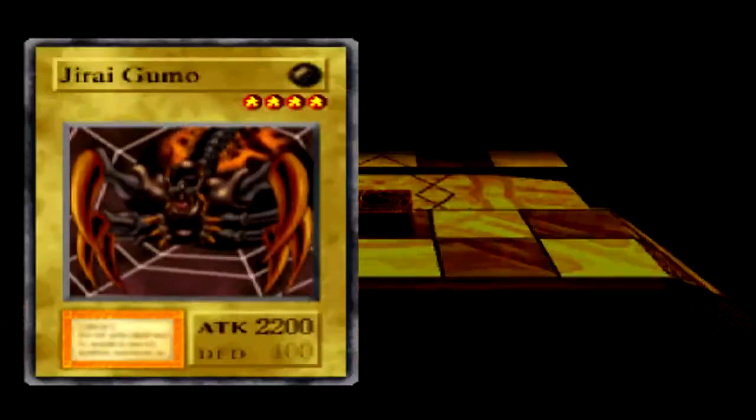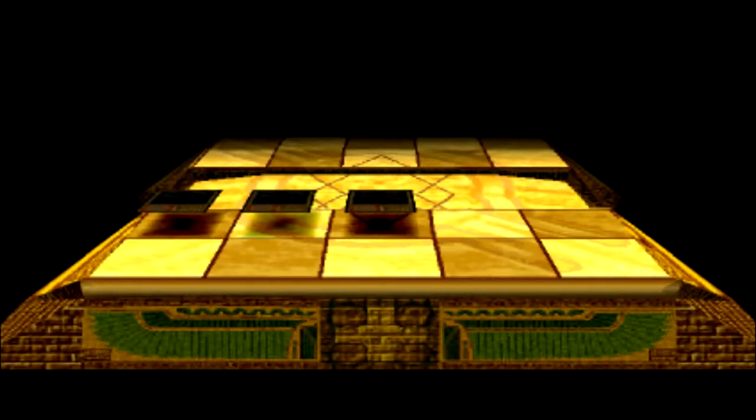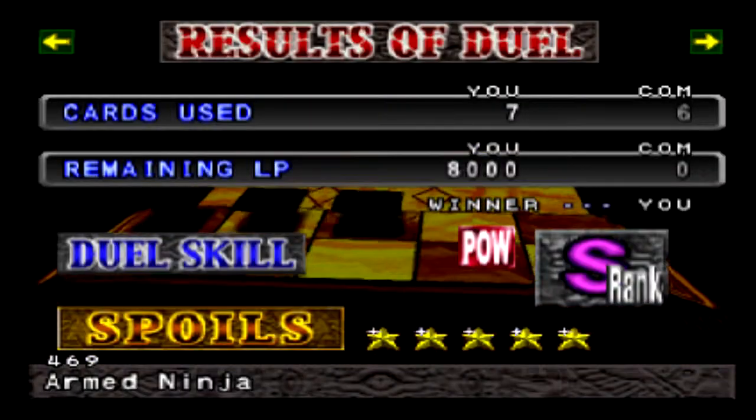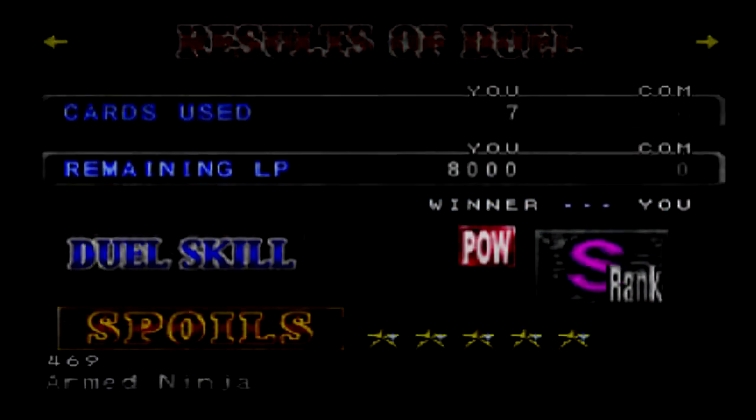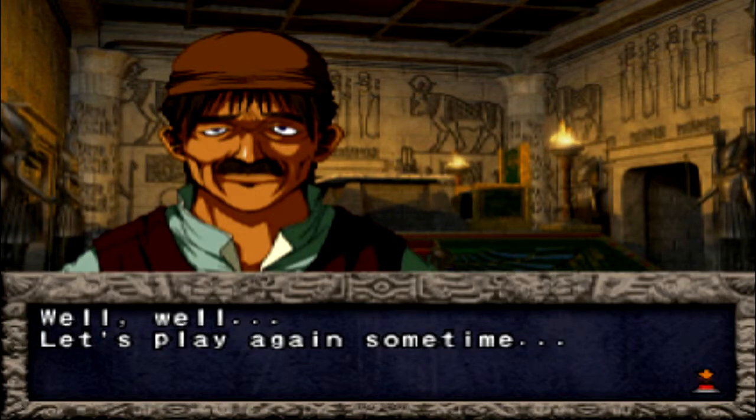You have a better chance winning Exodia pieces from Simon Muran himself. I tend to find I get like arms and legs — I think I've got the right arm, the left arm, and maybe the right leg, but I've never got the other leg or the head. I've heard you can get it from a later opponent but I'm not sure. I've never ever got all the pieces legitimately, and surprisingly I've been grinding a lot. I start to wonder if you really can get all the pieces, but I assume you can.